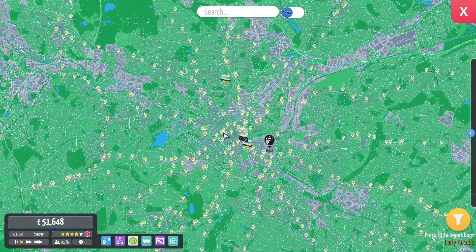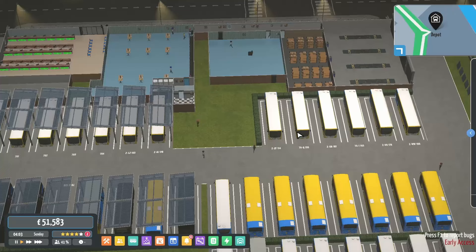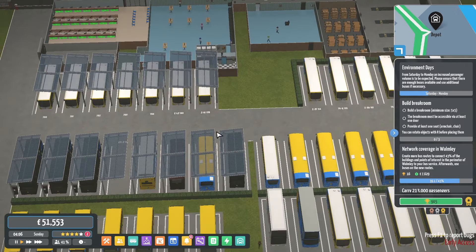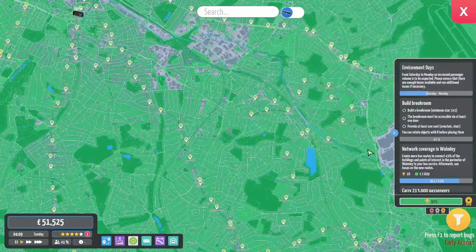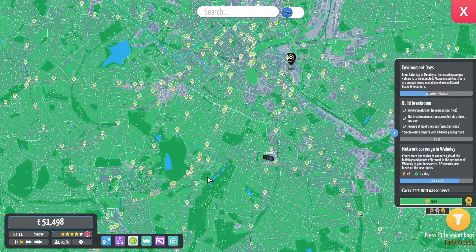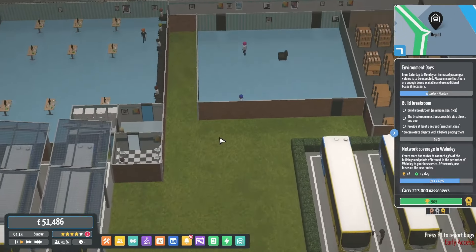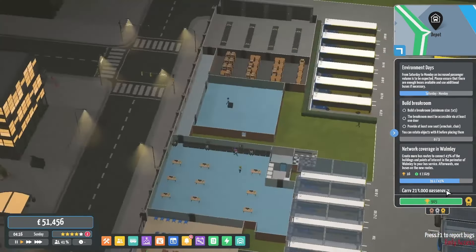Hey guys, welcome to another City Bus Manager video. It's been a couple of weeks and in that time there's been a new update — content update number 8, which has included a couple of things: a map update to the latest OSM, so we should hopefully see some busier buses with more houses on the map. It's added a break room, though I'm not sure how it works properly. It's also reduced the office space per employee and done some general enhancements to improve the game.